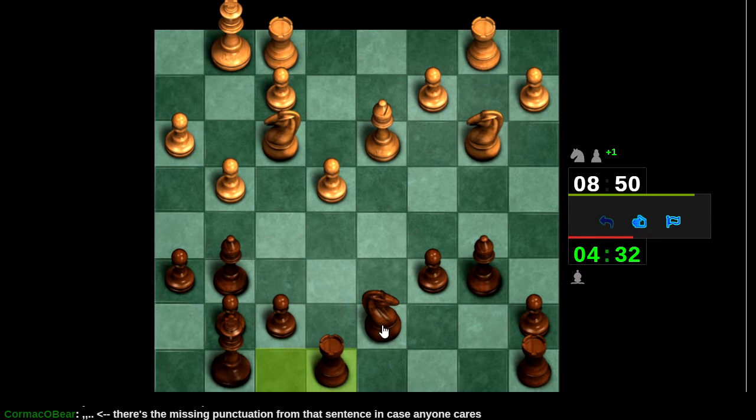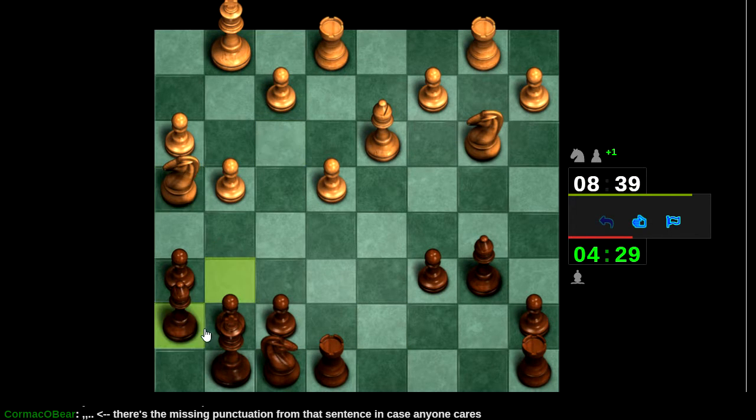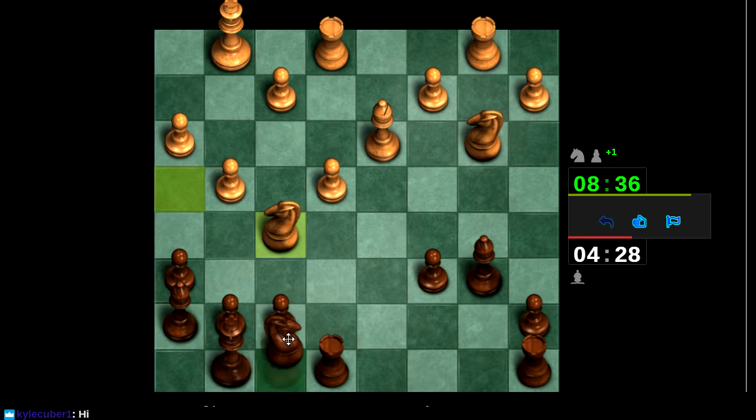Rook e8 is something we play regardless — this actually opens f8 and e6 for the knight. Back we go and then e6 and f4 or who knows where. He's going to play knight f5. It doesn't actually do anything but it does look intimidating. I could snap it at any point but I'm debating whether to play a5 — that looks too weakening.